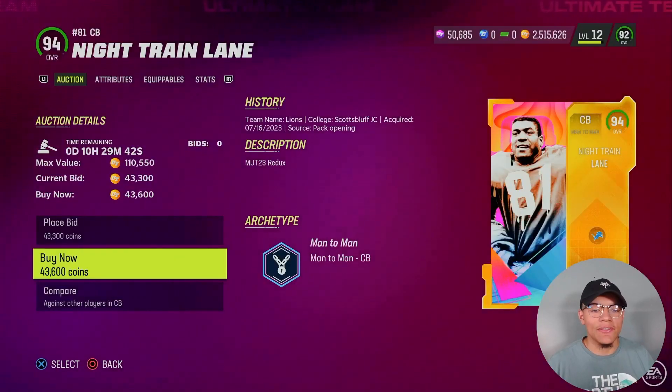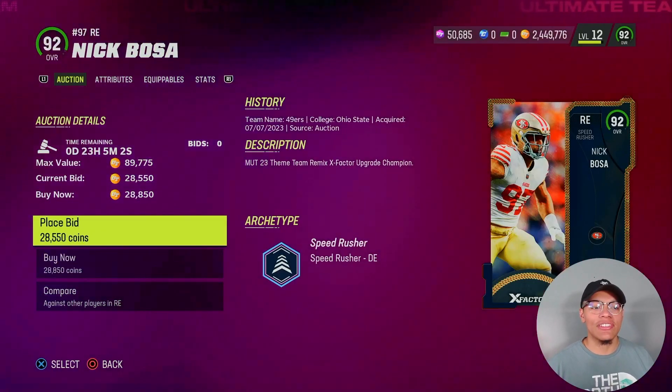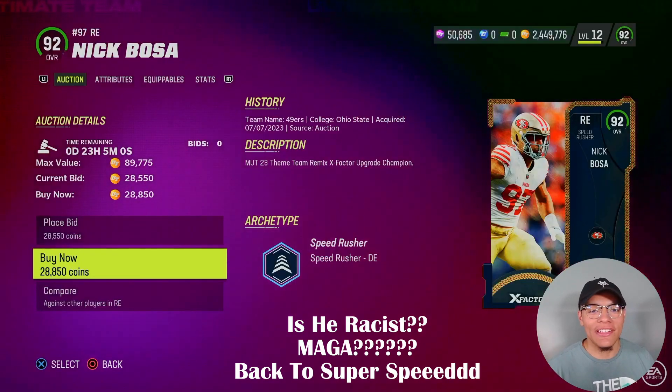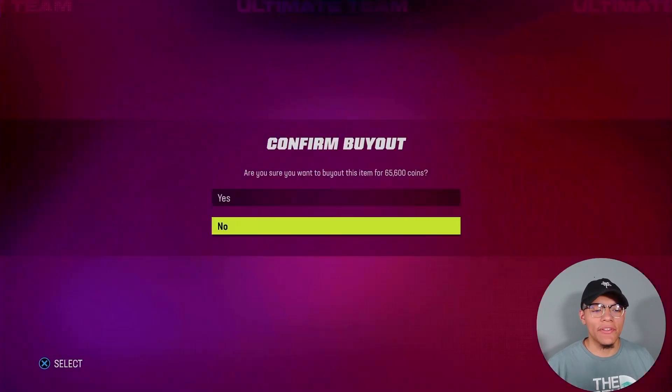Starting on defense, our first CB is gonna be 94 Dick Elaine — he'll play the nickel because he's kind of slow. Julius Peppers and Nick Bosa are our pass rushers, for reasons you'll see when I put the defense together. Defense is kind of expensive. Second corner is Sharverius Ward for 63k, third corner Jason Verrett for 65k.